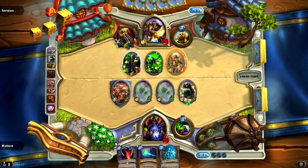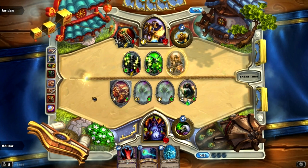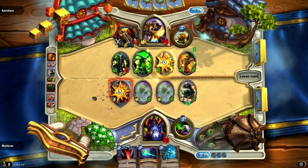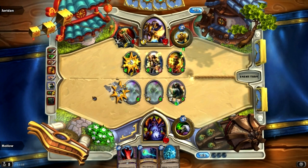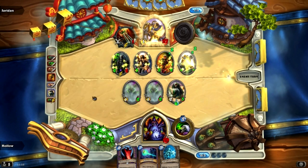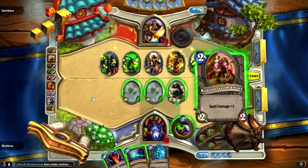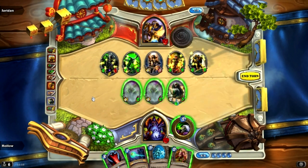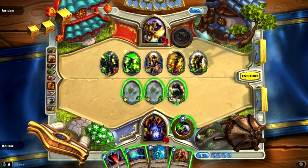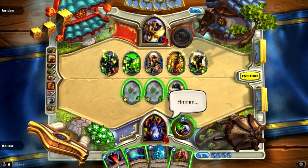Being able to get that extra trade can make all the difference. You spend a card, trade with something, heal it up, and it trades with one or two more things — whereas he just spends one card to lose it. Anyway, he looks like he's in some trouble here.